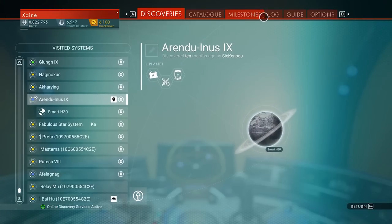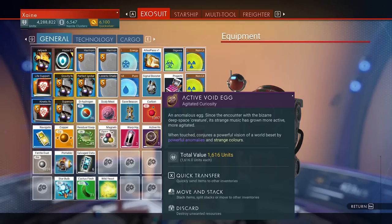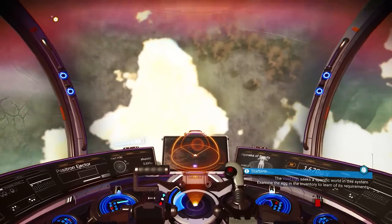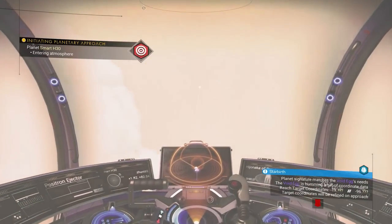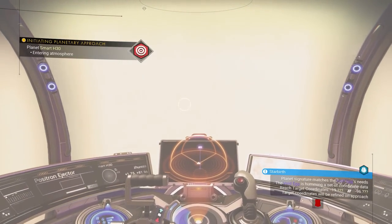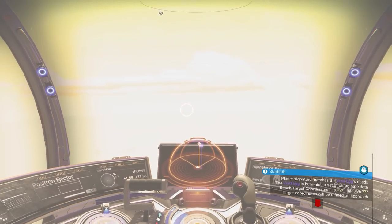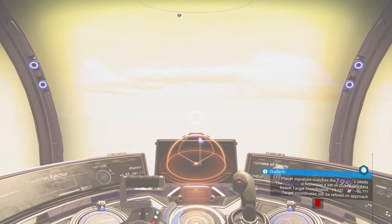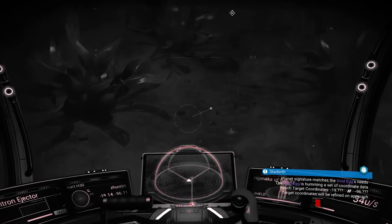Your Void Egg will progressively change throughout the questline after each hailing event. Your egg will give details to where you need to go — these details are also found in the quest text in your log. Once you arrive at the specified system, head into the atmosphere of the monochromatic planet and you will be given a set of lat-long coordinates. These coordinates will be vague and incomplete, referring to a large area of the planet.